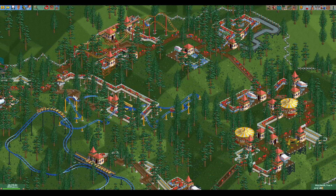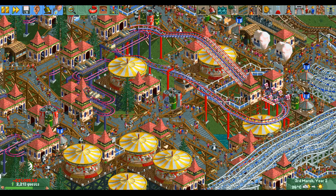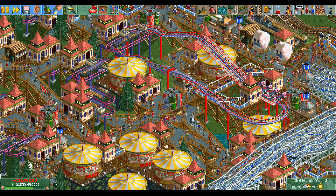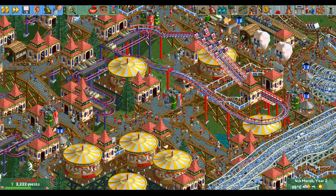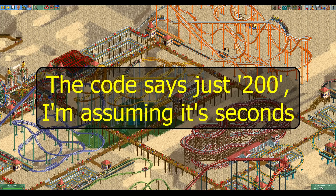Entertainers are in a similar situation. They make guests in a certain range around them happier — I believe the range is six tiles in each direction. Every now and then, guests that aren't queuing and are in range of an entertainer will get their happiness increased by four, with the maximum happiness being 255. If a guest is in a queue line and has been queuing for over 200 seconds, it will get 200 seconds removed from its queue timer when it's near an entertainer.